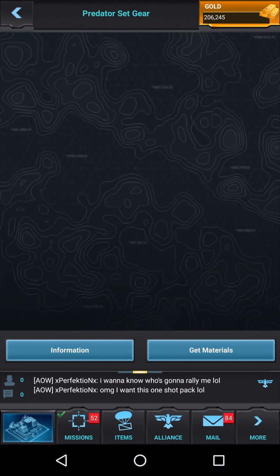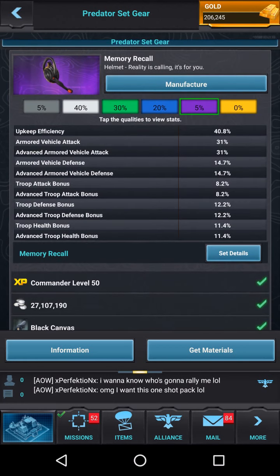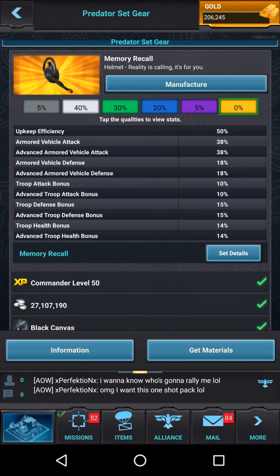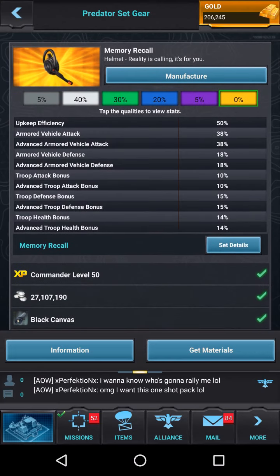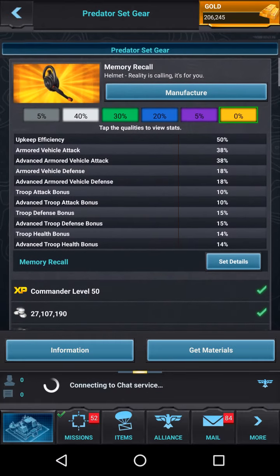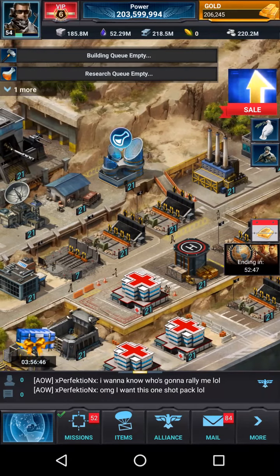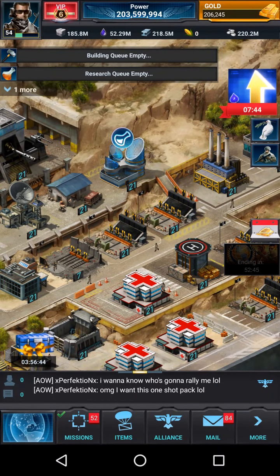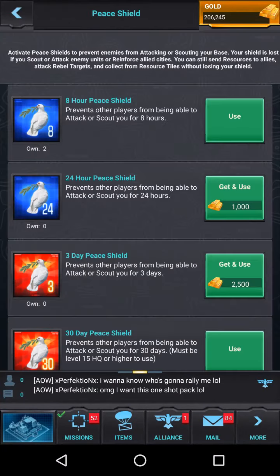I want to look at the Predator set because it gives you a Memory Recall with 50% upkeep efficiency — hopefully that's upkeep reduction, meaning if you have it equipped and pop a 50% upkeep reduction, you'd pretty much have no upkeep. It also gives you 15% defense, 14% health, and 10% troop attack — superb for a trap. I think that pack would pretty much set a rally trap up for success.